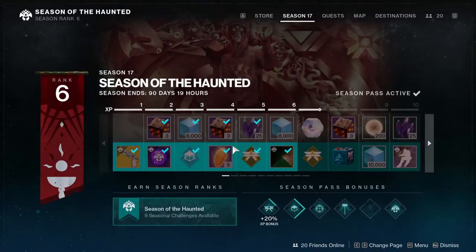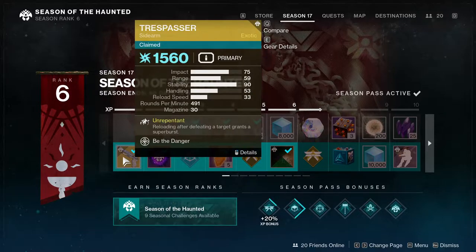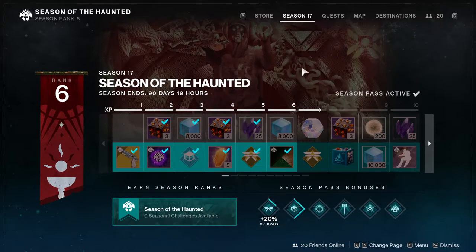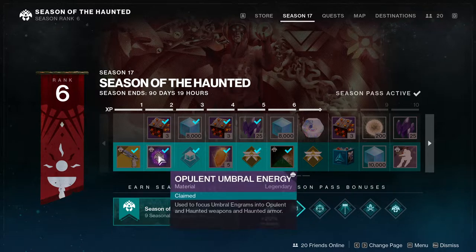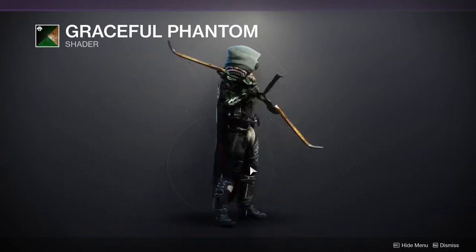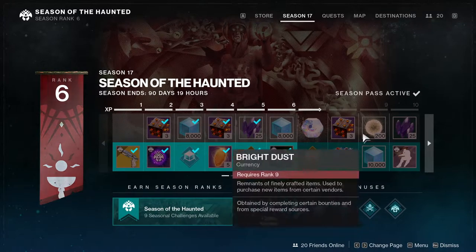As for Eververse, let's go to Season 17. The new UI looks really cool. For the first reward we have the Trespasser. I didn't know this was the seasonal weapon, and I don't know how to feel about a Destiny 1 exotic being the season pass exotic. We get Opulent Energy, which is cool until you realize you need like seven to actually do something with it, so they're pretty useless alone. Then we get a new shader, Graceful Phantom — not sure if I'm a fan yet.